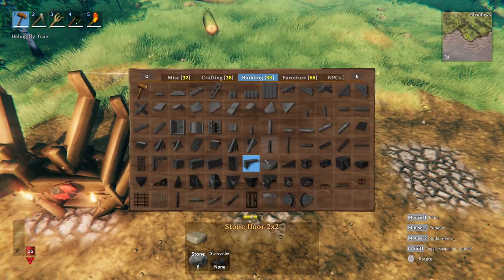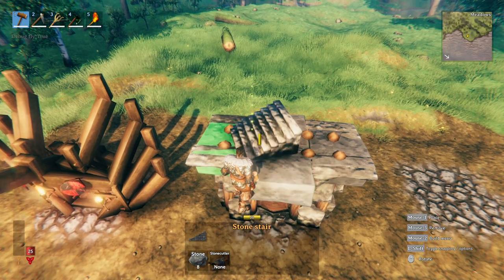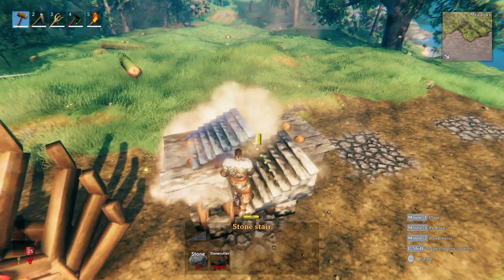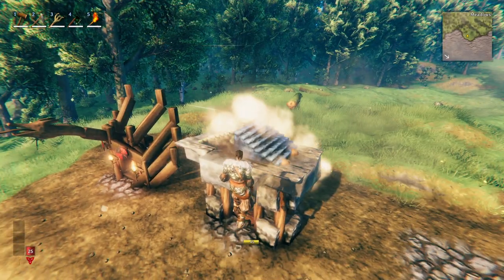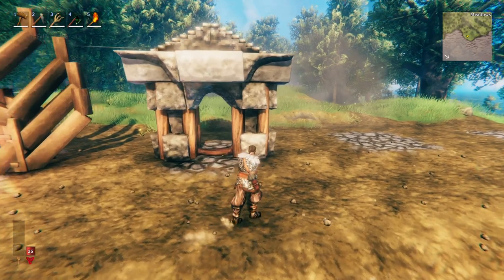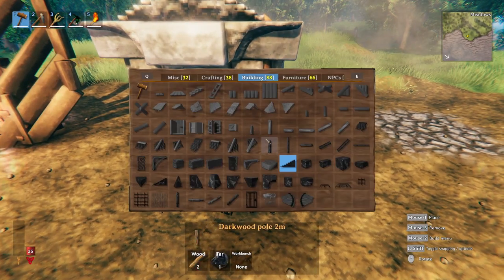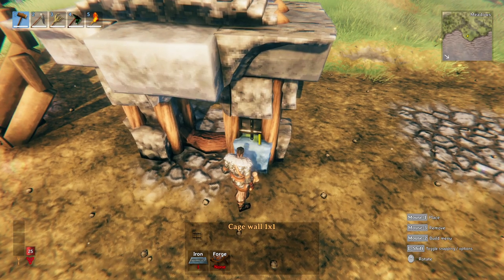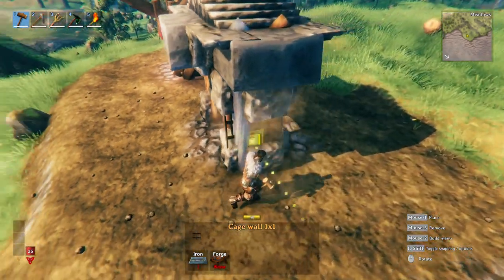From here on top, we're going to go ahead and put in some stone stairs just to cap it off. I will just custom place, trying to find the midpoint — that looks about right. And then we will also place in some cage wall, custom placed with shift, right in the middle here. I do like bringing in some of the black iron look.